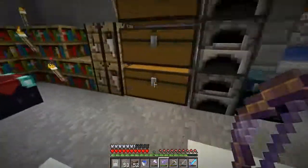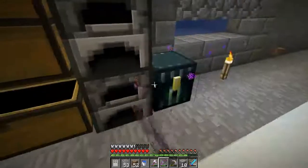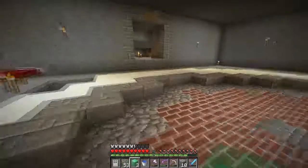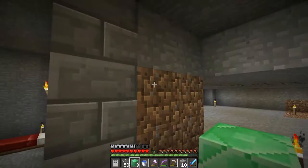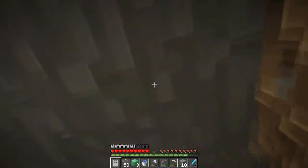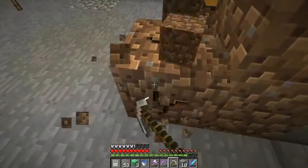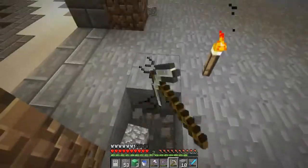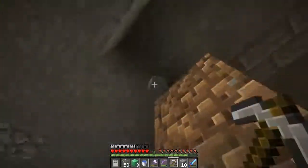With the piston doors that we're going to do for this room, we're going to use emerald blocks. It's going to be stone brick like that.